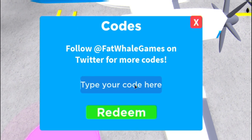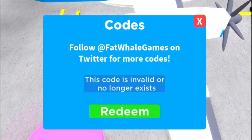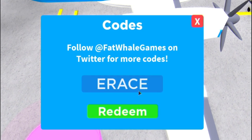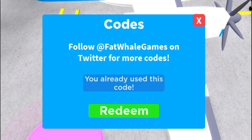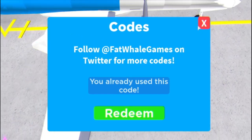The next code is 100mil — redeem that code. As you can see, that one's actually expired now. Let's try the code Xbox — no, that one's expired too. What about code Evase? Yes, that one's still working. We've also got code Insta — redeem that one. And finally, the code Megawheel — redeem that code right there. That one is still working as well.